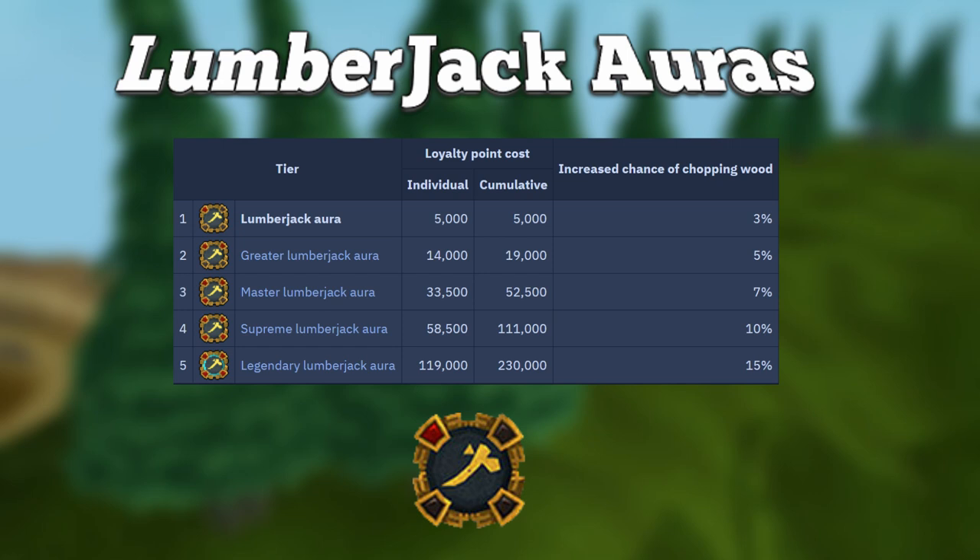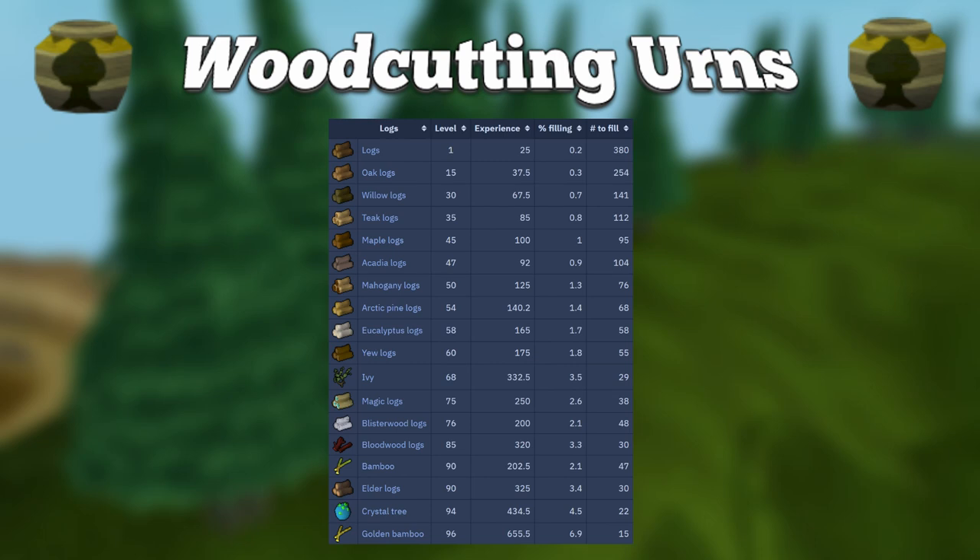For another XP boost, we are going to talk about woodcutting urns. When held in the inventory, urns are filled as the player woodcuts. Only base experience will count towards filling up the urn. Full urns can then be teleported away to receive additional experience equivalent to 20% of the woodcutting experience gained while filling the urn.